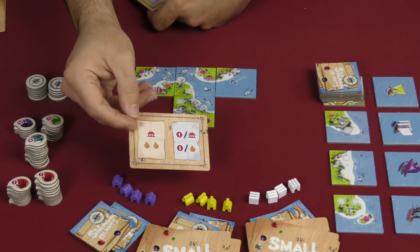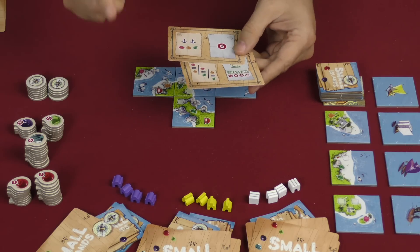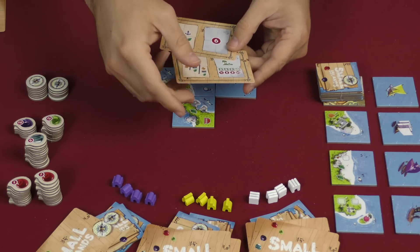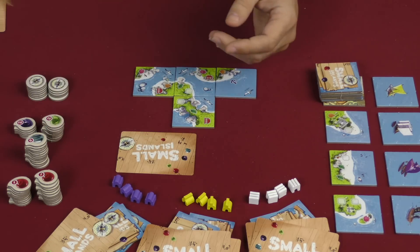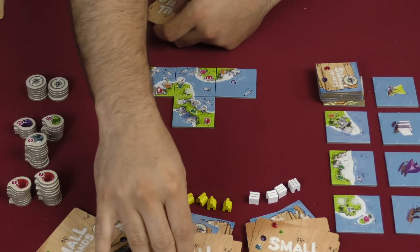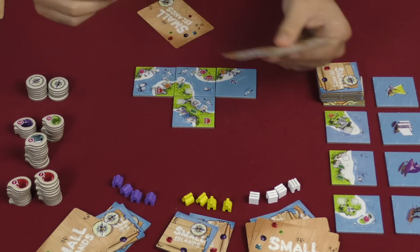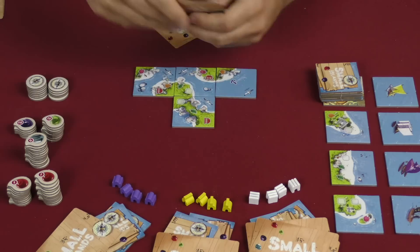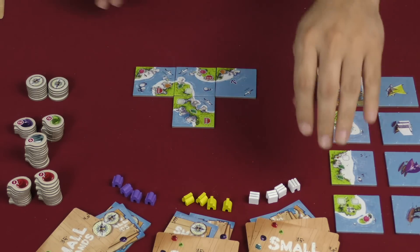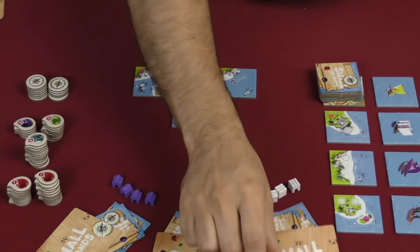For example, this player is going to keep this one for this round. And then from the other two, you can save one for next round — this player is going to save this one for next round, and the last one is shuffled away. All the players would do this. Each player keeps one and saves one, and then you are ready to begin.